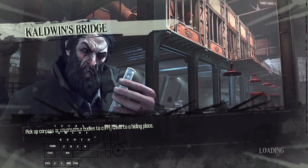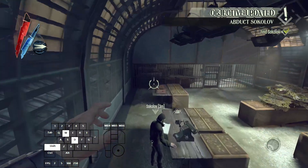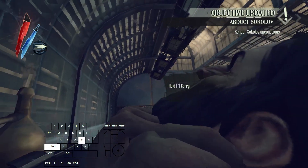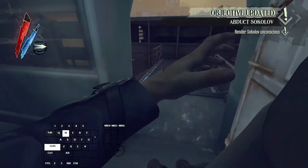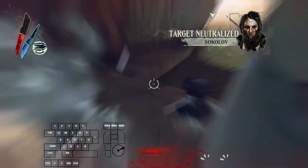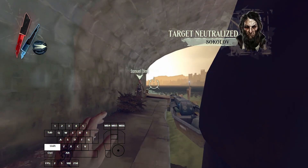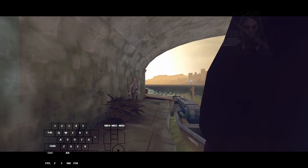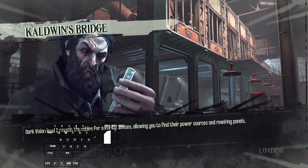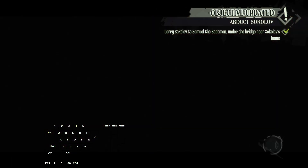So the correct setup: pick up Sokolov, aim for the splotch, blink down here, aim for the corner, blink down here, blink above the pipe — the pole sticking out — then W then R, load the quicksave, and that skips all six seconds of dialogue beforehand.